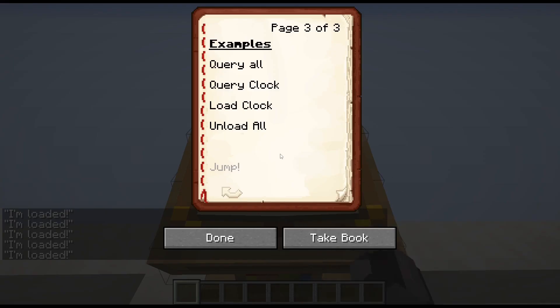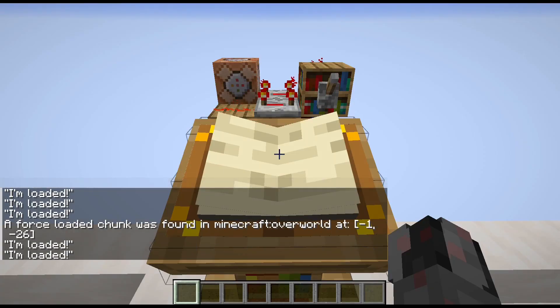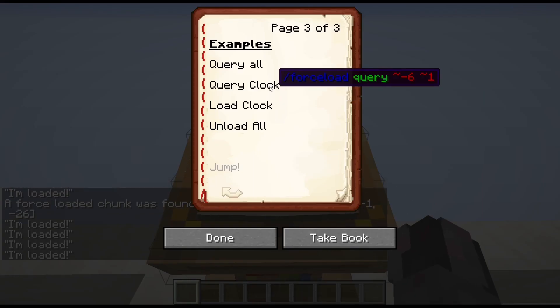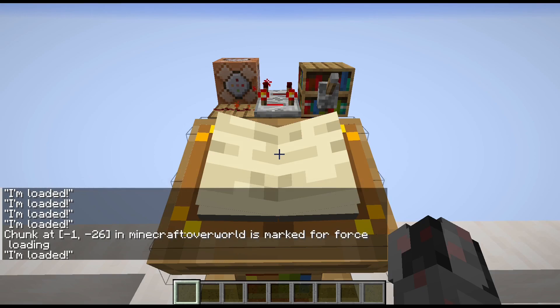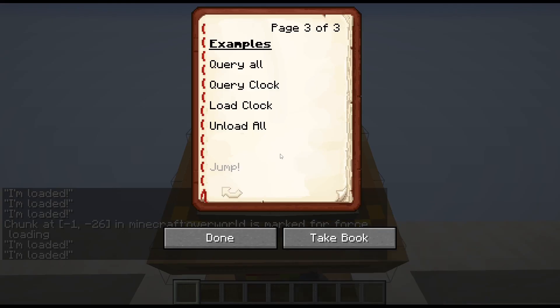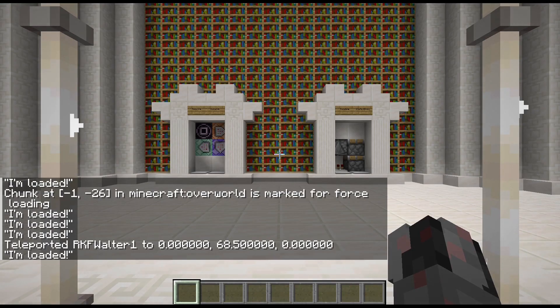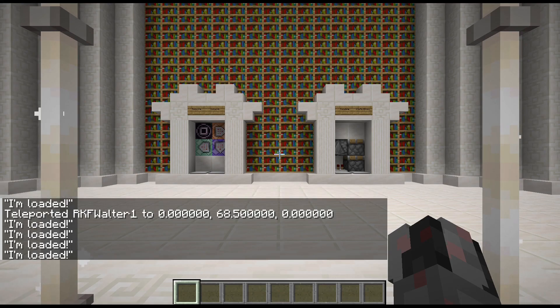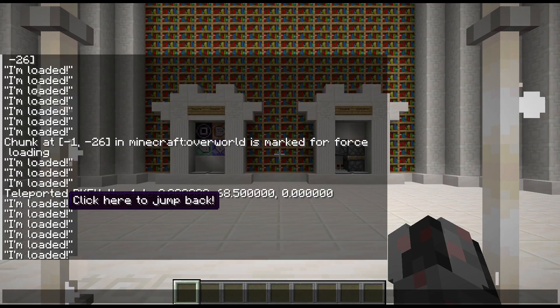And if I were to check this, you can see it found one chunk in the overworld which is loaded. I can also specifically query the chunk - in this case using the command block as coordinates - and you can see this is also marked as loading. Now I jump far away and you can see the clock is still running, I'm still getting the messages. I could still have my quests running, I could still make sure that my computer is running or whatever. So that's what all of this is actually about.